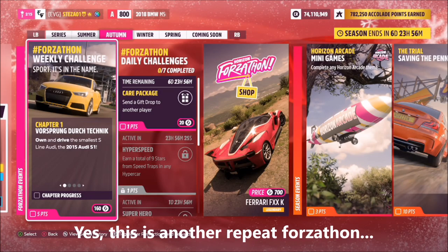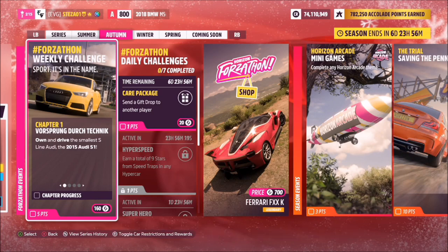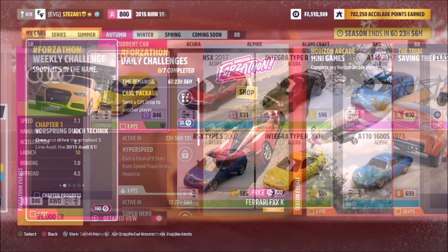Hello and welcome back to the channel. Today you join me for this week's Forzathon guide called 'Sport It's in the Name,' and this challenge wants you to own and drive the 2015 Audi S1 to complete all the challenges. Without further ado, let's get stuck in.